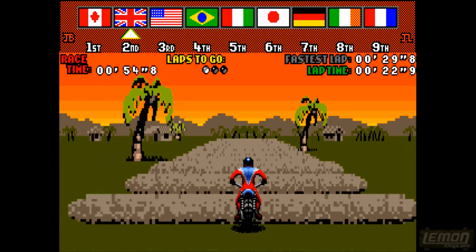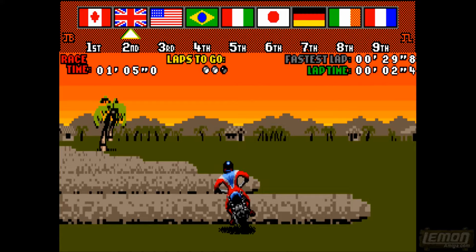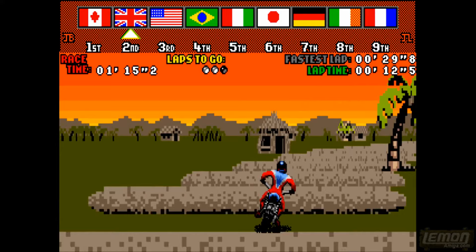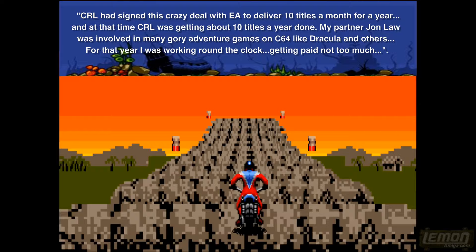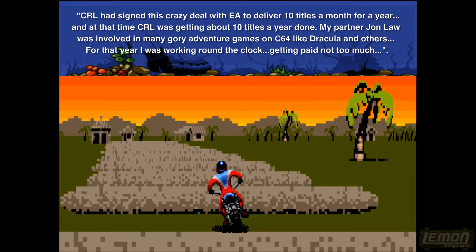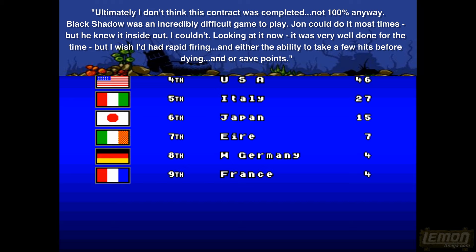This was co-produced by Jules Burt, who was a programmer at Digital Magic Software. He went on to become the CEO — he basically founded the thing — and he also programmed Shockwave. And the diabolical Black Shadow for CRL, who apparently had a contract with EA guaranteeing 10 games a month to be released on the Amiga. CRL could not release 10 games a month, so what they did release was a load of shoddy games just like Black Shadow, which you might remember from the 15 worst vertical shooters on the Amiga.